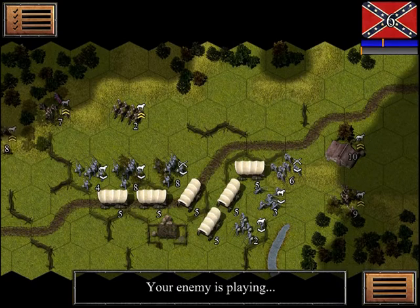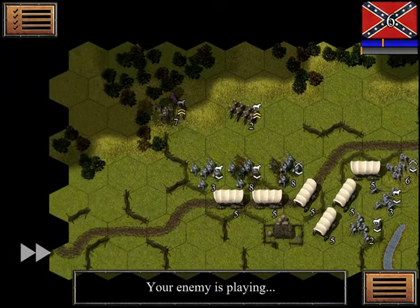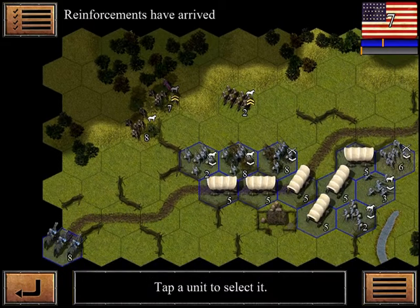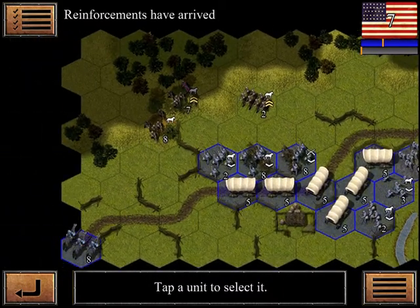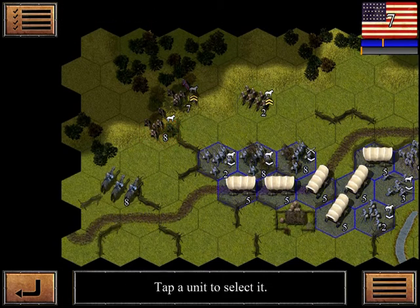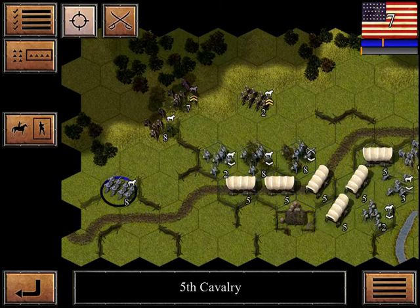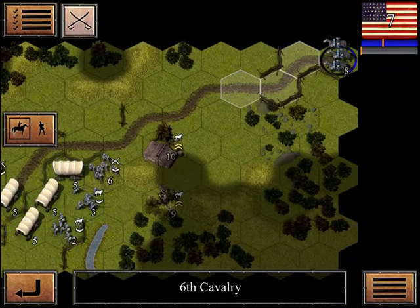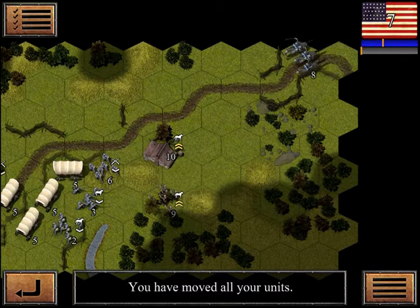We have to hold out for six more turns. I don't know why the enemy seems to be pulling back. Looks like we've got some reinforcements coming in. We're going to dismount these troops as soon as we can. We've got some more coming in here too — that's great.